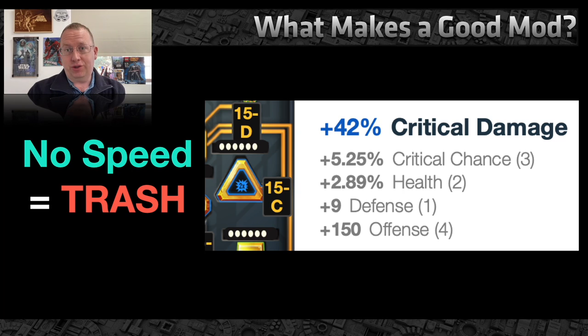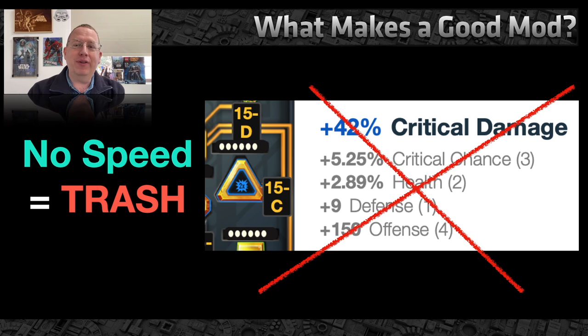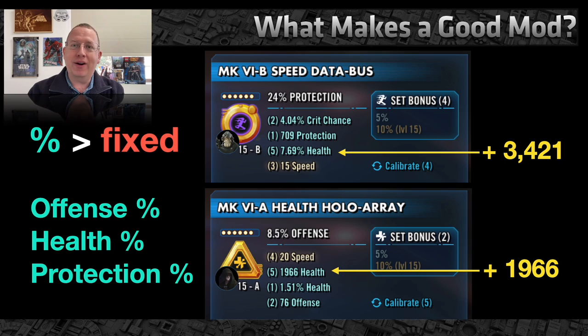What makes a good mod? First off, if it doesn't have speed it's almost trash — there are only a very handful of niche circumstances where a mod without speed is good. This one my opponent upgraded to a six-dot blue mod: it has high crit chance, high offense at 150 — but this mod is trash. Plus 150 offense sounds good but in reality it's not. Percentages are almost always better than fixed amounts. So percentage mods are better than fixed value mods, and if it has no speed, just trash it.